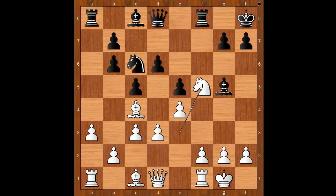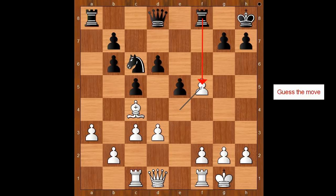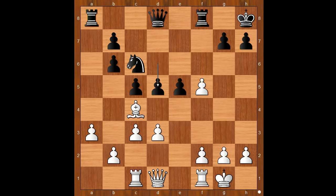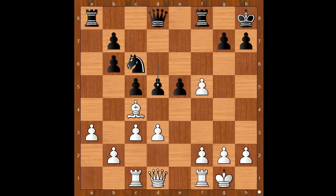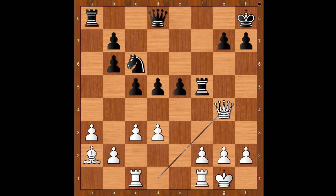And now f5. Knight takes on f5, bishop takes knight on f5, pawn takes knight. Would you take the pawn on f5 or not? Carlsen played d5. Let's see why — if rook takes on f5, then bishop to d5, and if something like queen to c7, bishop to e4. Back to our game: d5 was played. Bishop to a2, rook takes on f5 now. Queen to g4, rook to f6.